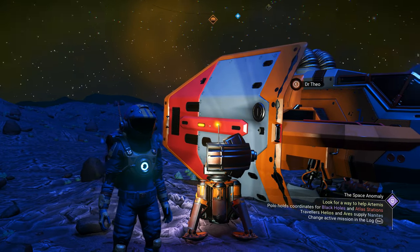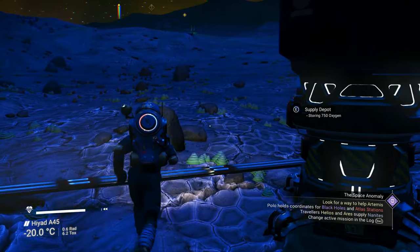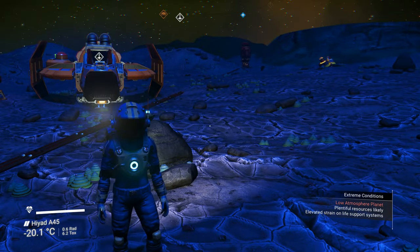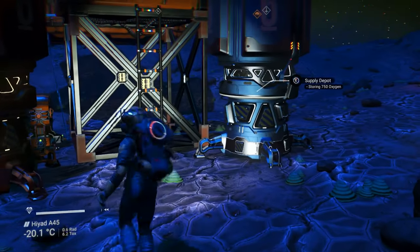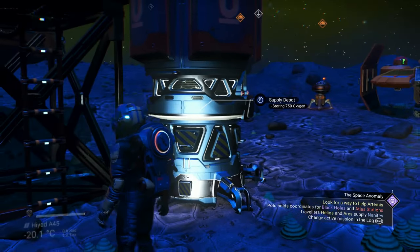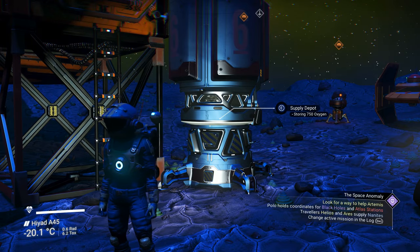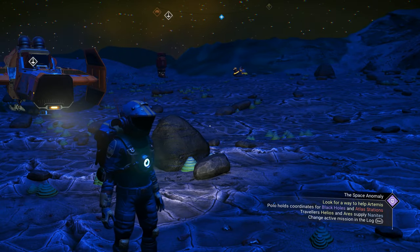Welcome to another episode. What I'd like to show you here is a resource-rich base, something that can serve as a main base or a main starting base. Notice I've got oxygen and I've got rusted metal here. This base has access to oxygen, which can be refined into carbon, and rusted metal refines to ferrite, which are the two basic resources.